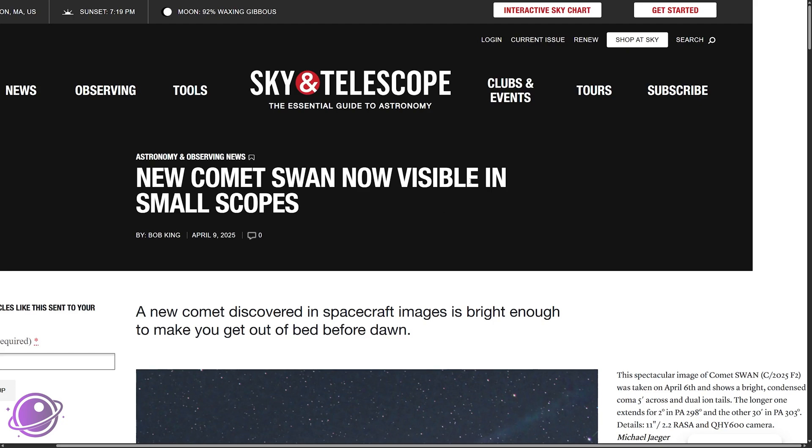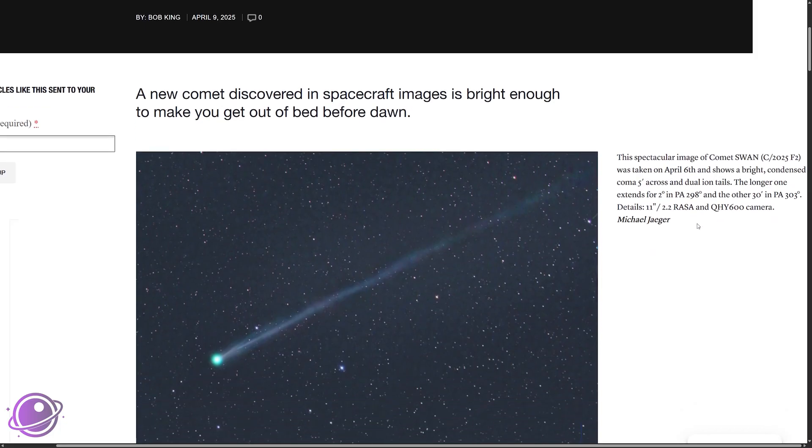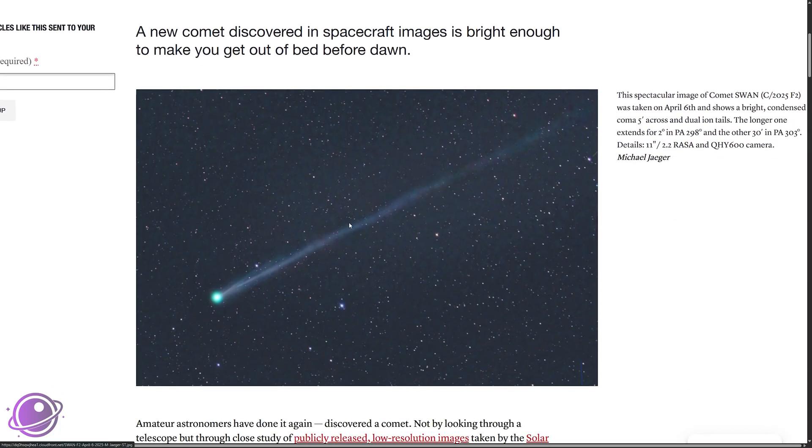The new comet that we've been talking about for the last few days has now been given an official designation: Comet C/2025 F2 Swan. This image was taken on April 6th by Michael Yeager, who has captured so many amazing comet images over the years — and this is just another one under his belt. It looks really cool, it looks really green.